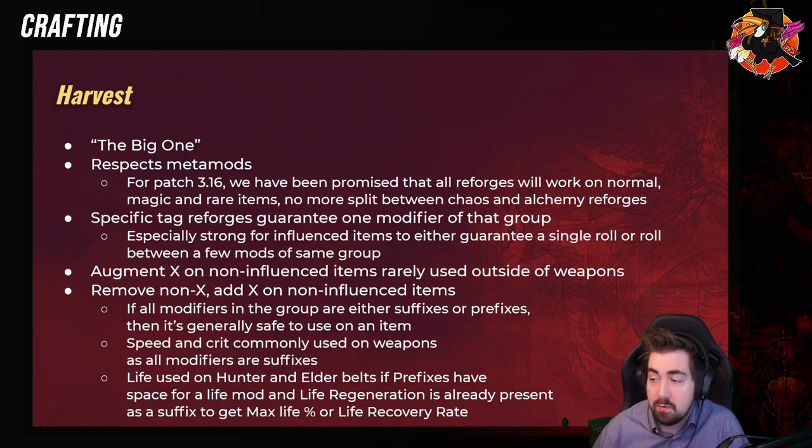Specific tag Reforges guarantee one modifier of that group and are especially strong for influence items. And it's very important to remember that Harvest still works on influence items. We also have Augment X on non-influence items — it's rarely used outside of weapons. For example, Augment Physical is very, very strong on weapons.